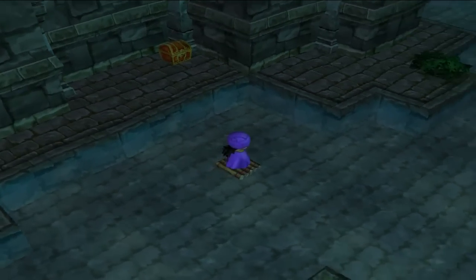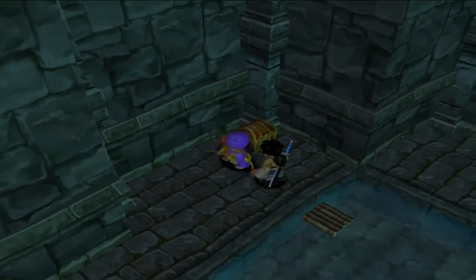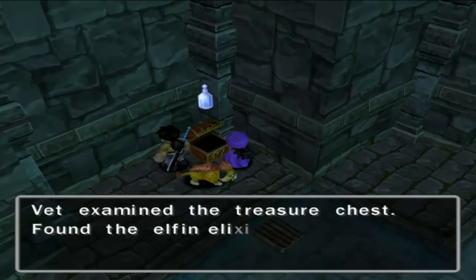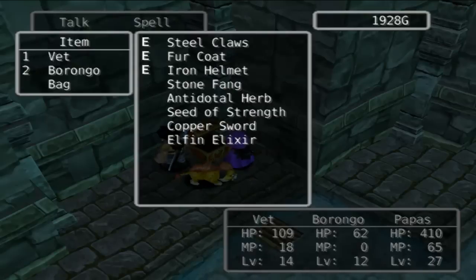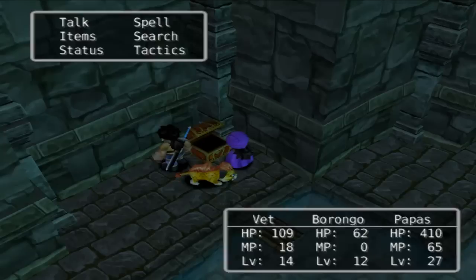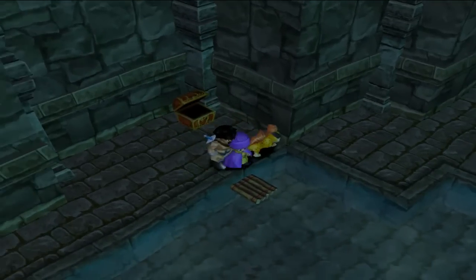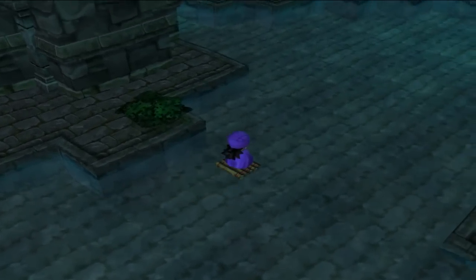Maybe if I switch the camera angle it'll make it easier too. Looks like we found a chest — an Elfin Elixir! It fully restores one ally's magic points. That's pretty good, I'll hang on to that.